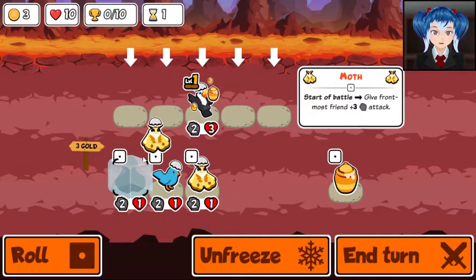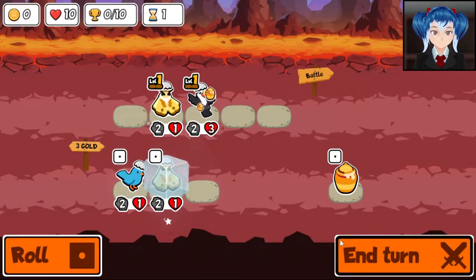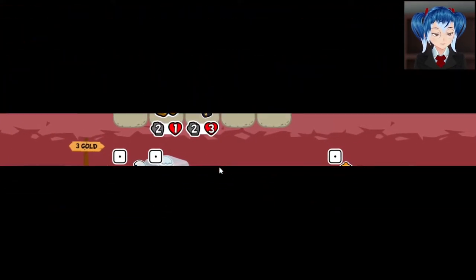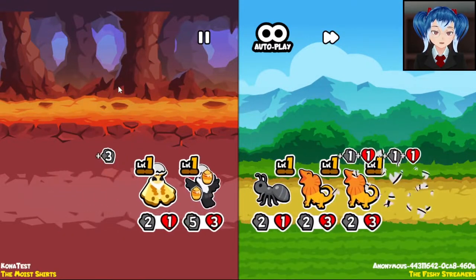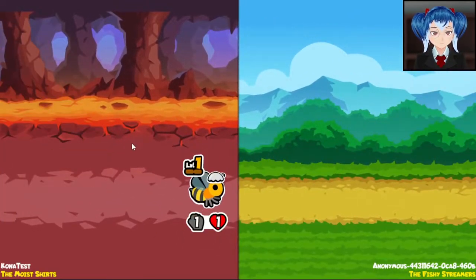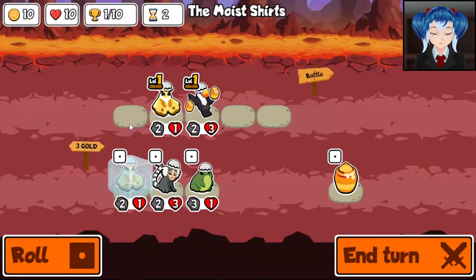No frilled dragon first turn, so I'm just going to go like this for now. Toucan has some interesting synergy there. We're going to be the moist shirts. Toucan has some interesting honey synergy — I don't know that it's going to be good, I guess we'll see what happens here. Oh, there's the frilled dragon. You managed to take that out. Oh, this looks like a win thanks to the toucan.